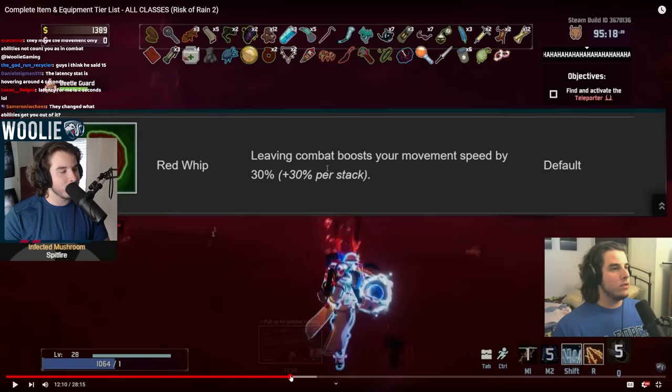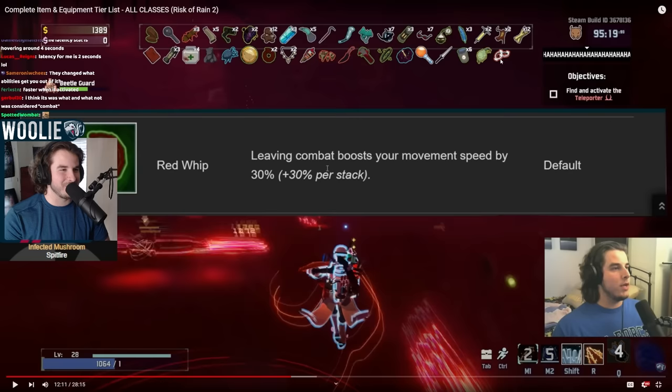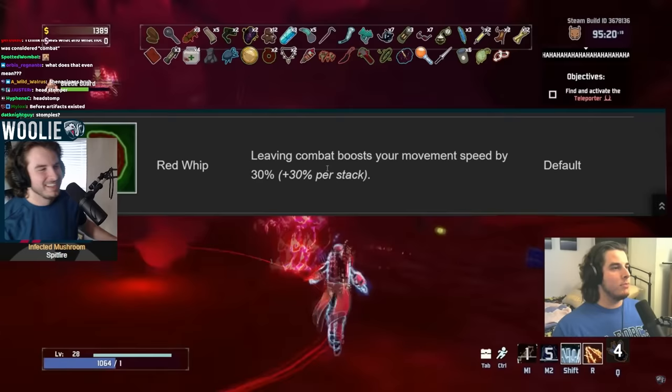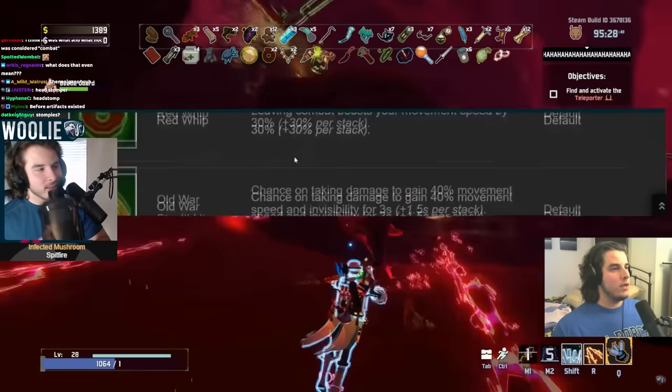I was talking about Head Stompers — if you have the item that makes you jump super high, you can pretty much always stay out of combat if you want to, making Red Whip super useful in that case. B tier for Red Whip. Old War Stealth Kit — I'd give this a D. It sounds good on paper but in execution, it's a chance on taking damage — and it's not that good. Stealth Kit sucks now and it sucked back then too. It can maybe save you from something, but maybe.